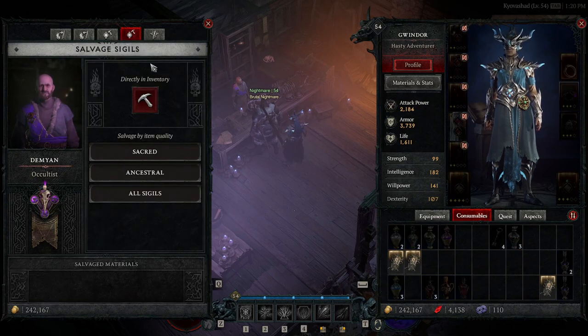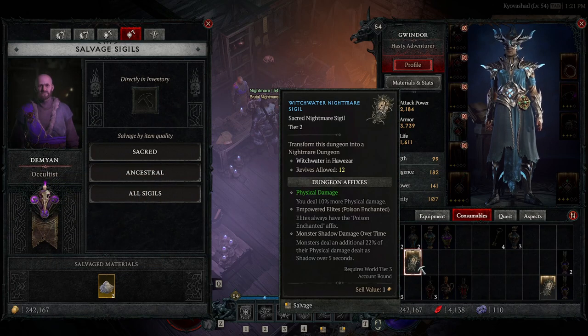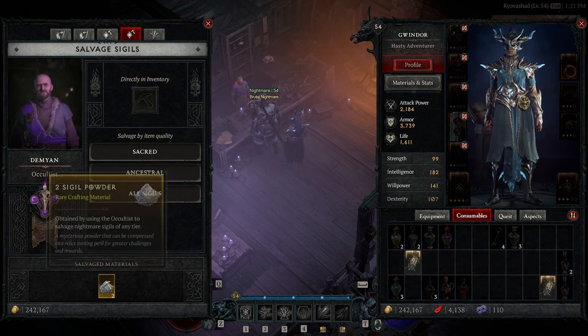Salvaging sigils is how you get your sigil powder — you simply salvage your sigils and you will get sigil powder. It tells you how many you get. The higher the tier, the higher the cost and the more powder you receive. If it's gone from sacred to ancestral, you'll get more powder.